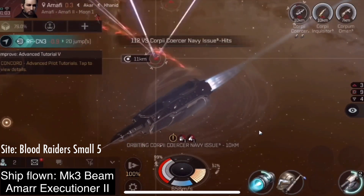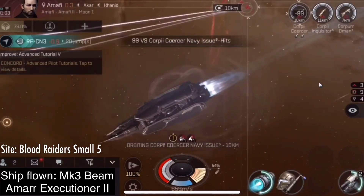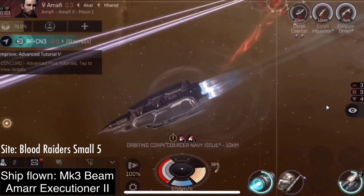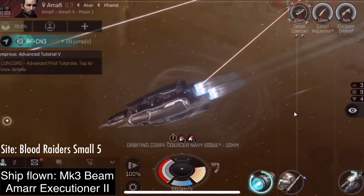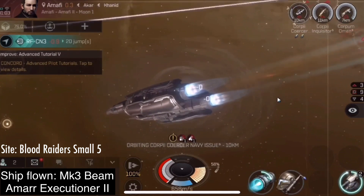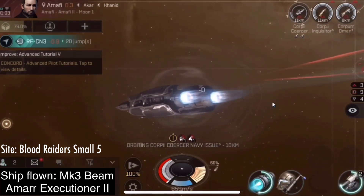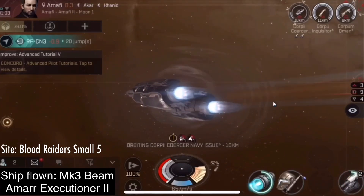You know that the destroyer is the one stasis webifying me because I told you so. But if you don't know, you can click on the eyeball for the overview, change the overview to show enemy ships, and it will show that little symbol on top of the ship that is targeting you on the right side of the screen in your overview.